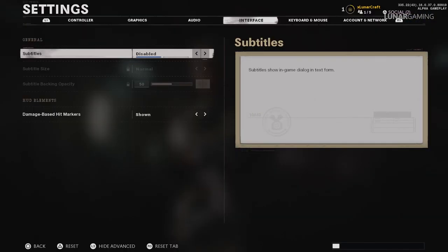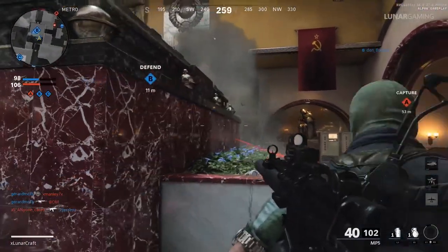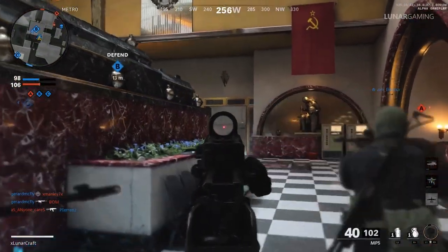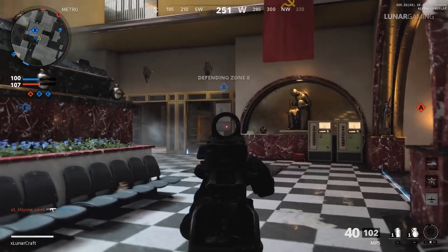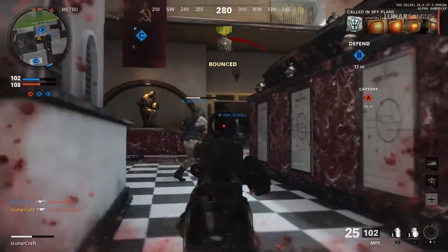The next setting is not for everyone but it can give you the upper hand — and that is to enable subtitles. The in-game voice that tells you about killstreaks and players capturing points in domination, for example, appears in the subtitles. This makes it easier to spot what's going on around you, especially with all the other noises in the game like bullets and explosions in the average match.